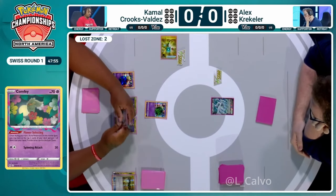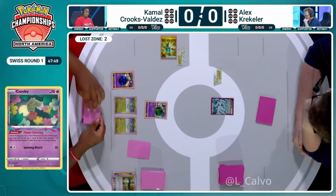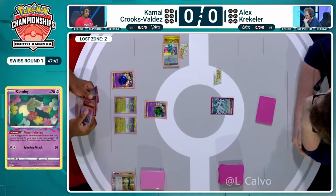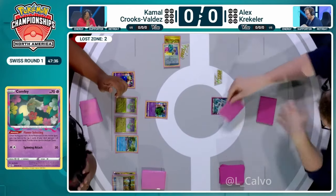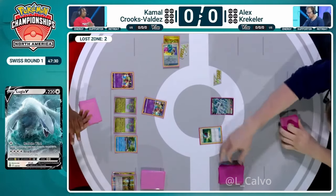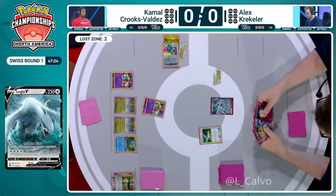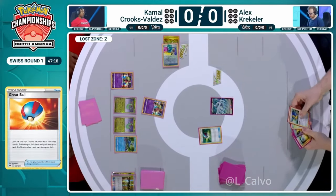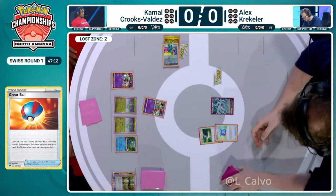We're looking at the second Flower Selecting now — another tough decision for Kamal. A Switch cart is going to the Lost Zone, joining that Super Rod. An additional Switch has been used as well to get into that second Comfey. Cramorant joins the field and that's it for Kamal's first turn. Over to Alex Crackler — a Great Ball gets a great result, finding Archeops out of the top seven cards.